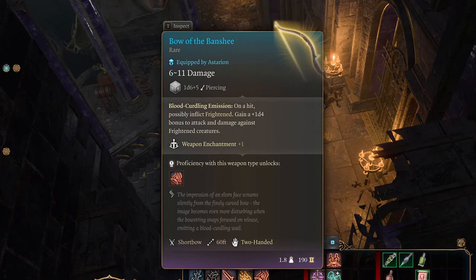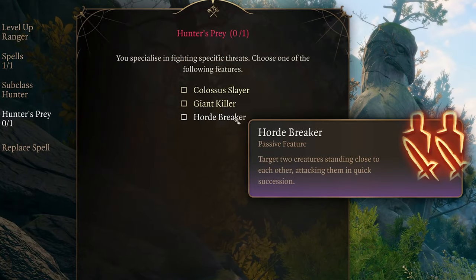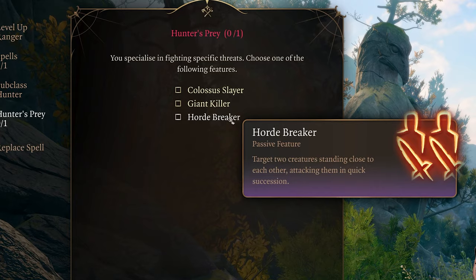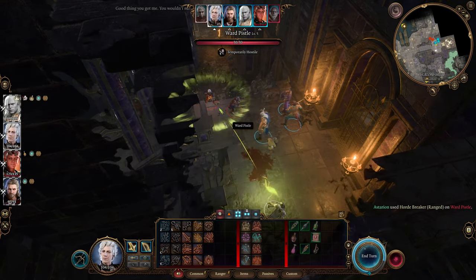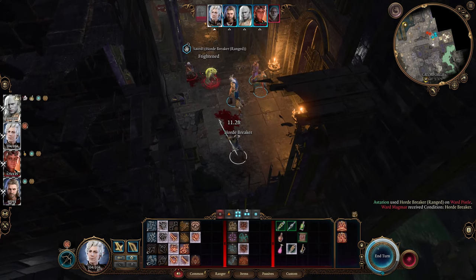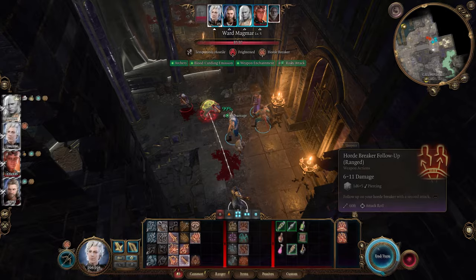This hunter-ranger weapon action shoots your target and marks the targets around that target with the Horde Breaker condition. This condition causes them to possibly become frightened when it probably shouldn't.